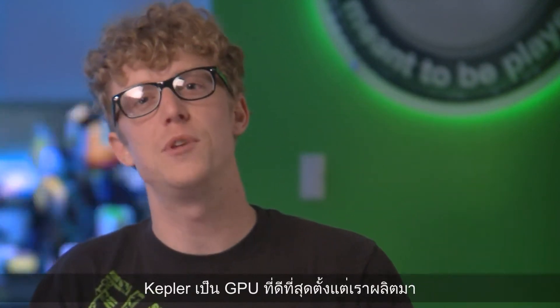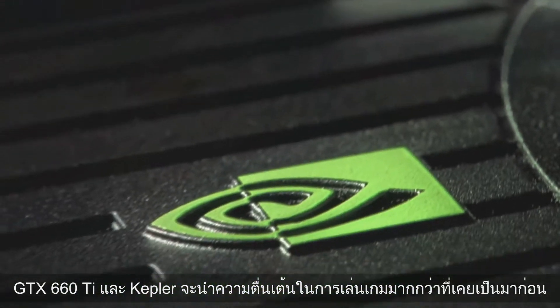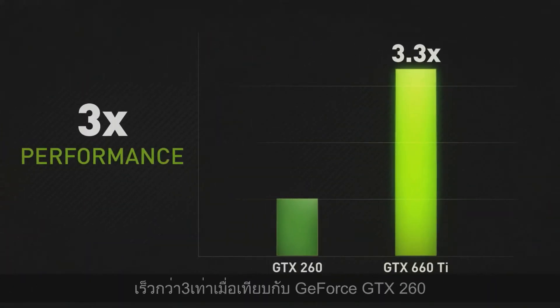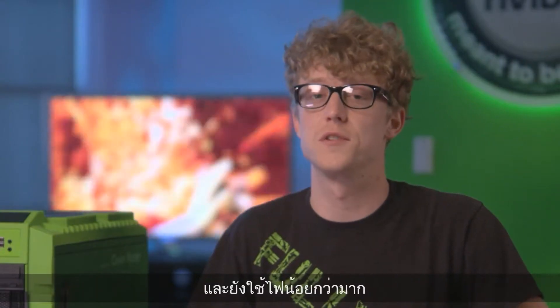Kepler is the best GPU we've ever made. So far it's only been available to the high-end enthusiast. With the 660 Ti, we're really excited to be able to bring Kepler to more gamers than ever before. It's three times faster than the GTX 260 and 80% faster than the GTX 470, and it also consumes a lot less power.